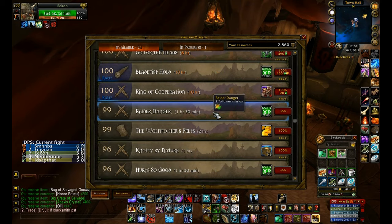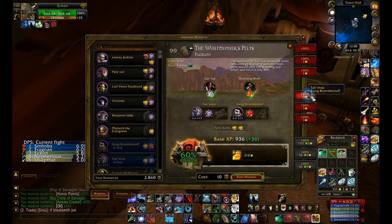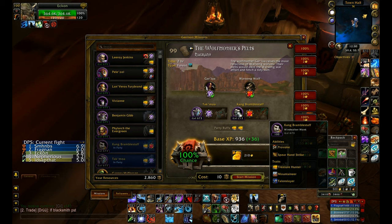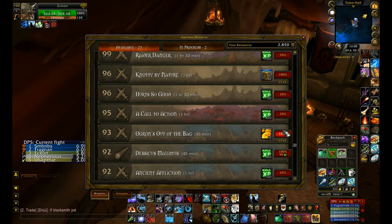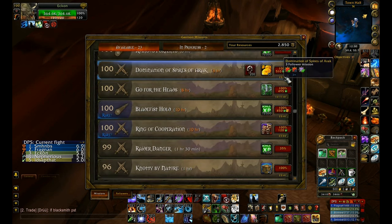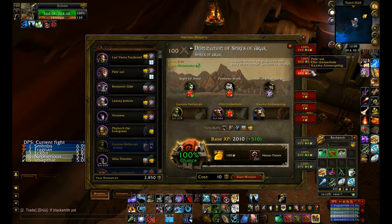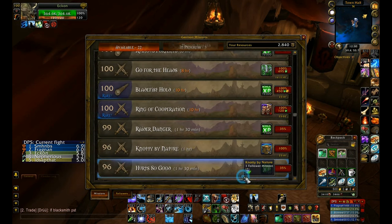Here's one for 70 gold. Hit that - you can multiply it by three because you have two followers with the treasure hunter. Whenever I get a new follower, I always try to get them as a treasure hunter. Start that. Then I saw a 50 gold - here's 50 gold and 200 honor. 100% chance times three, or 92 times four. I'll take the 100 times three - it's not that big of a difference. Start that mission.